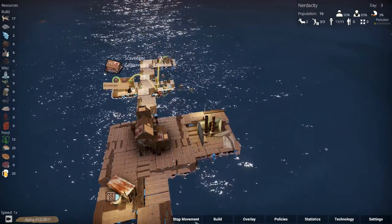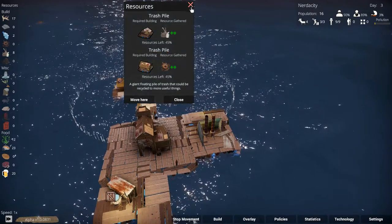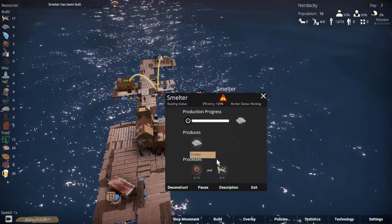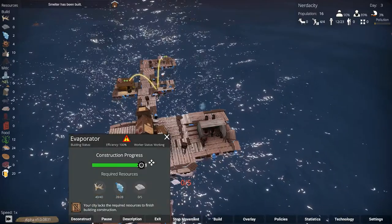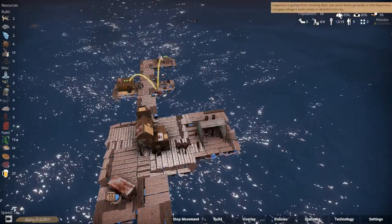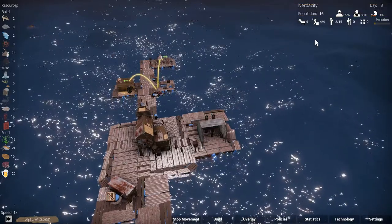The trash pile gives us junk and scrap metal, and the scrap metal we can turn into metal in the smelter. Then we can get the evaporator built so that we get fresh water, which we need. We're up to 16 people, our happiness is reasonable, nourishment is reasonable, and hunger is pretty okay. We're producing metal now — metal is the construction material for advanced buildings, melted down from scrap metal and produced by the smelter.